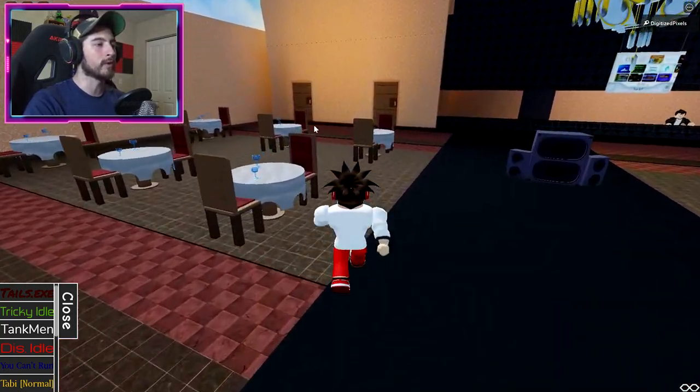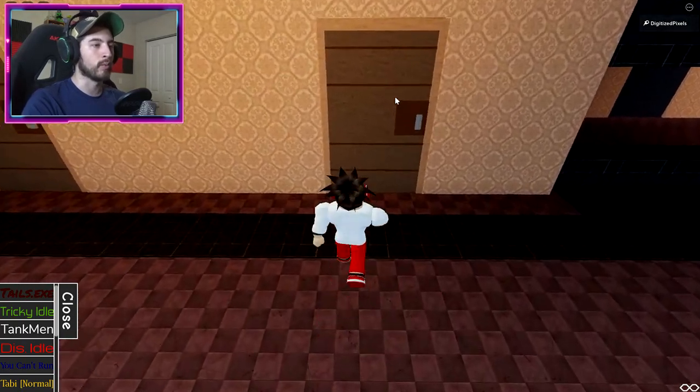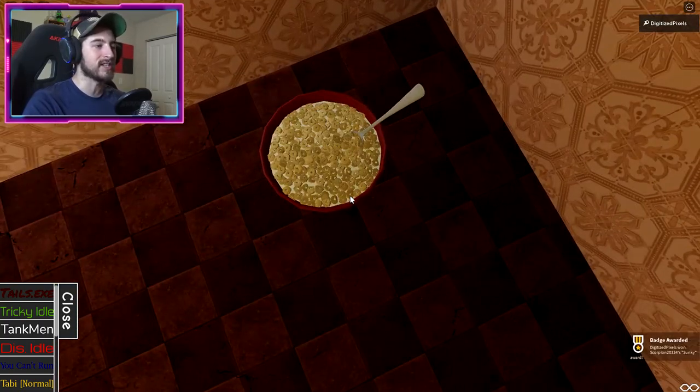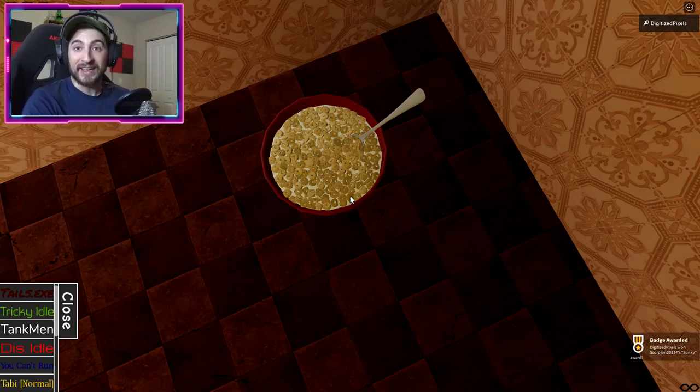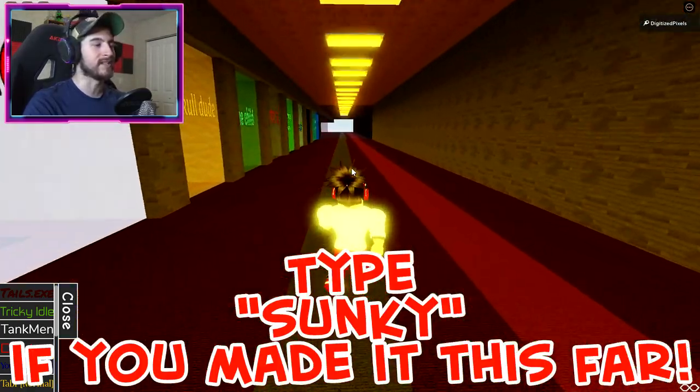Once you're in the restaurant, go over here to the left — these are the bathrooms. Go to the right bathroom, and once you do, someone left a bowl of cereal in here just in case you're hungry, and now you've got Sunky.